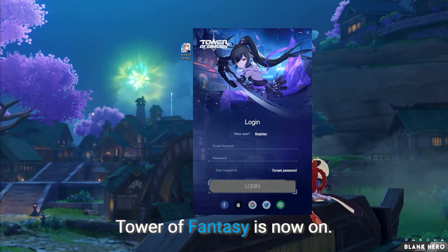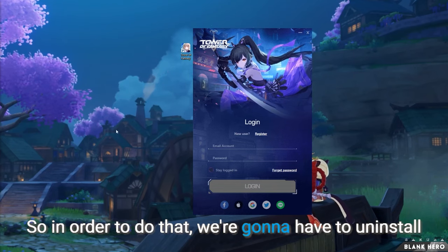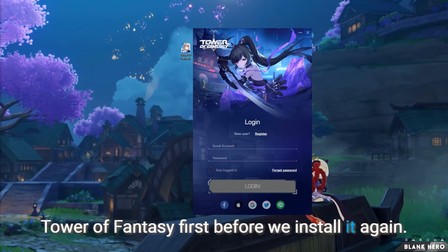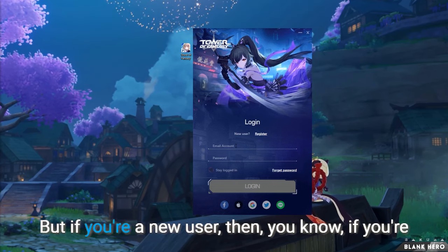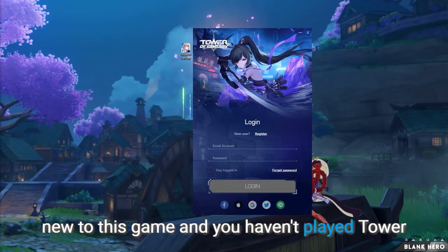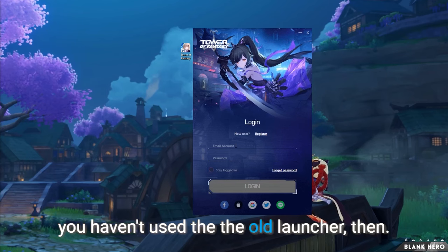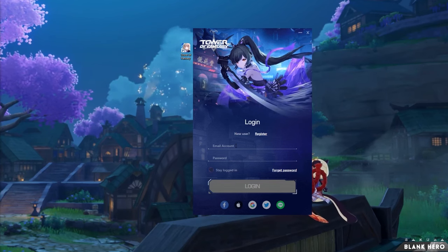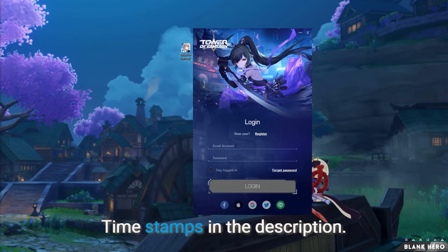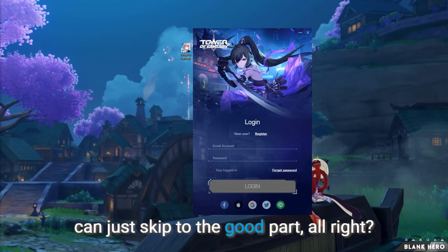That's right, Tower of Fantasy is now on Steam. In order to do that, we're going to have to uninstall Tower of Fantasy first before we install it again. But if you're a new user and you haven't played Tower of Fantasy yet, haven't installed it or used the old launcher, then skip to this part of the video. There are timestamps in the description — they're called chapters — so you can skip to the good part.